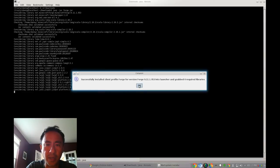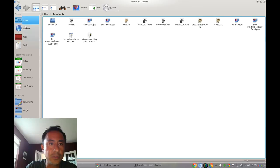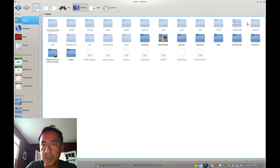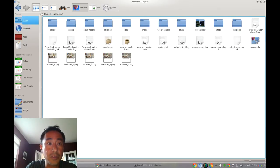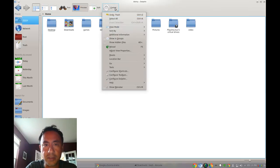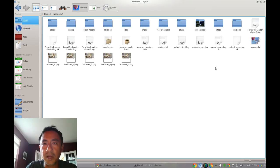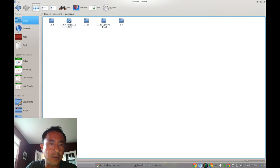Once it says 'Already Installed,' click OK. To double-check, go to Dolphin and open the .minecraft folder. Note: if you can't see the .minecraft folder, go to settings and enable 'Show Hidden Files.' Under 'versions' you should now see the Forge folder — something like '1.6.4-Forge' — which confirms it's been created.